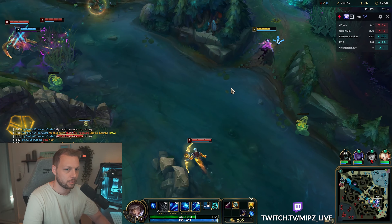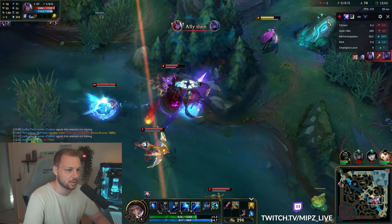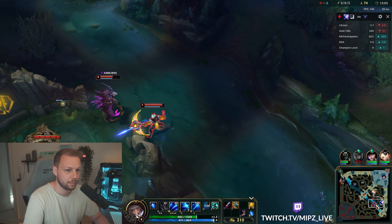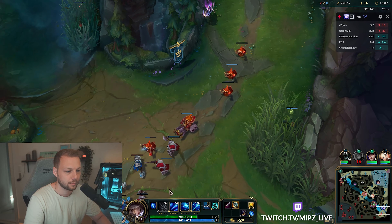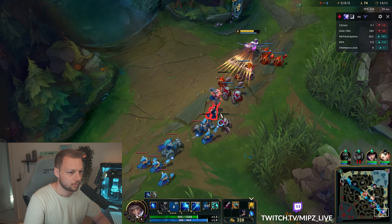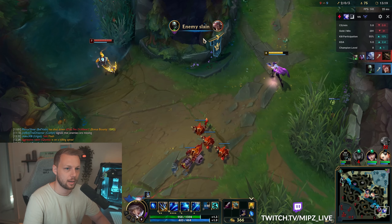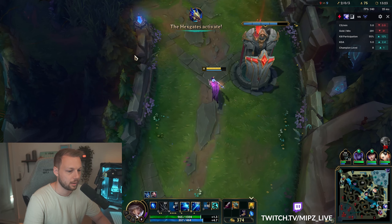I need to find a way out, this is not good. I'm just backing out. I don't like this fight at all because if I go that way I'm going to get caught. They're four and we're only three so I'm not going in. I could probably hit Volley here and maybe get a kill, but the thing is I would get caught between Twitch and Varus behind me. I should have pinged my team off much earlier.